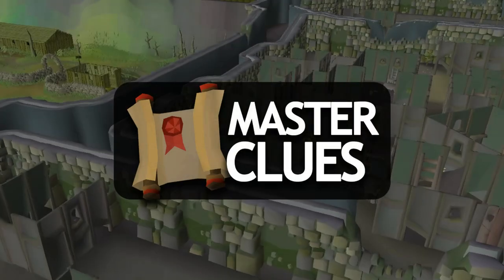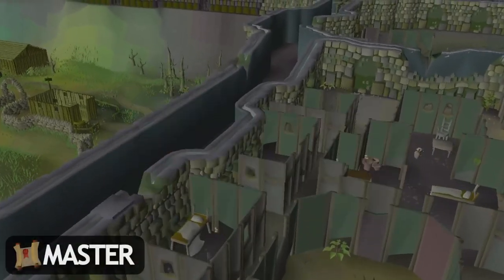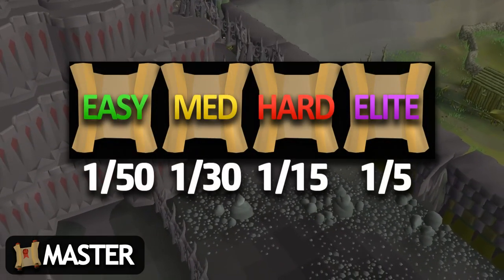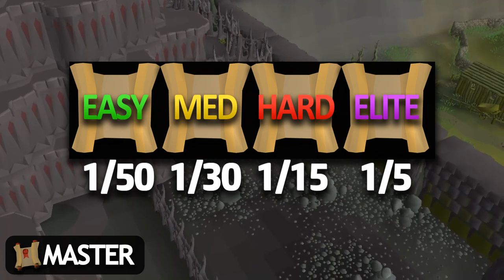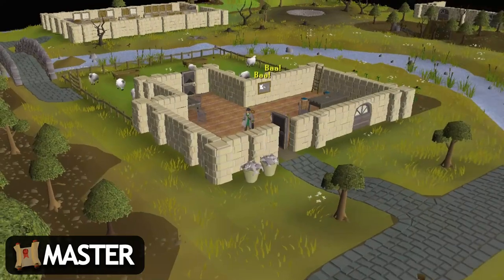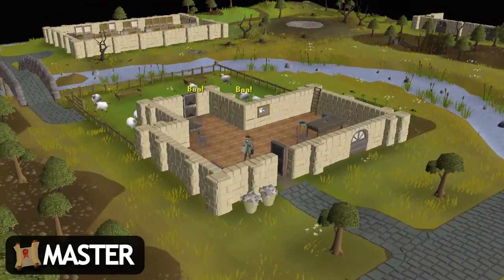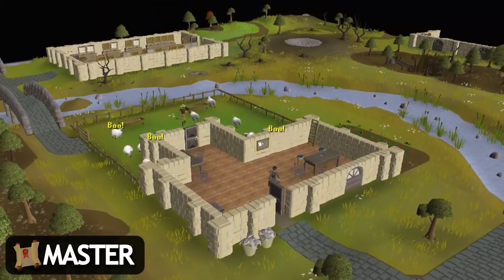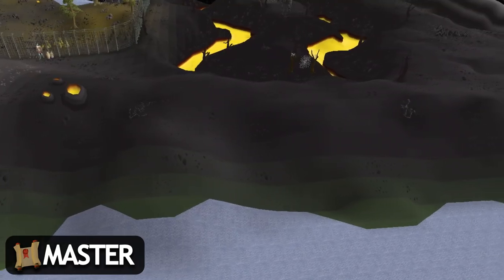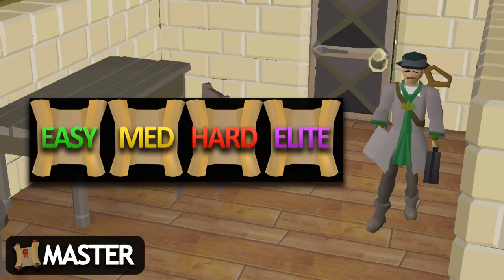The last clue in the game is master clue scrolls, and there are two ways to get them. The fastest is receiving one as a reward from completing another clue scroll — the chance varies from easy through to elite. The second way is by trading an easy, medium, hard, and elite clue scroll to Watson, located in the Hosidius House. He'll take all four and give you a master clue scroll. This is a great way to use clues you can't or don't want to do — for example, a hardcore ironman can give a wilderness clue to Watson and go get a new one.